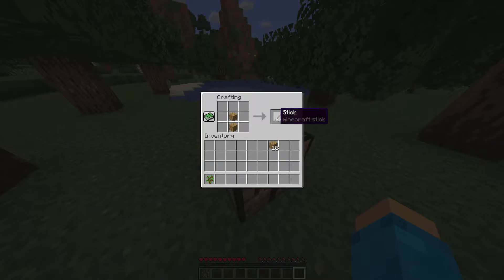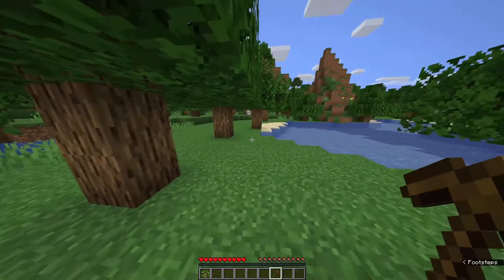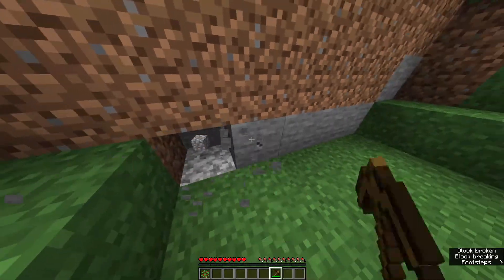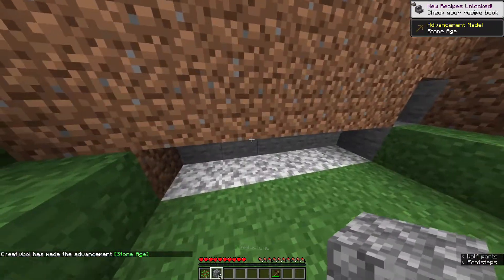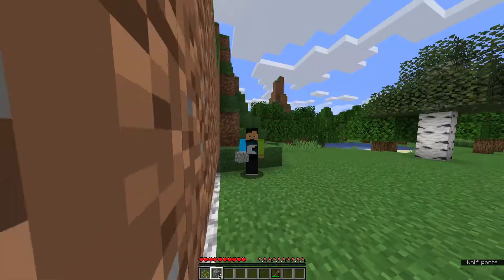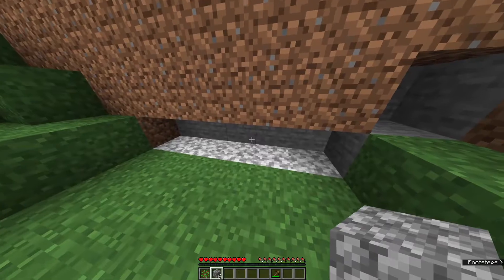Now let's make a pickaxe. Get some sticks, then put them down along with three wood at the top, and you've got a wooden pickaxe. Now we need to find some stone — I'll leave the crafting table there because we'll come back to it. We've got some stone over here; let's get six pieces. We got cobblestone instead of stone — don't think this is a glitch, this is literally how the game works. If you want normal stone, you'll need a silk touch pickaxe or smelt the cobblestone in a furnace.